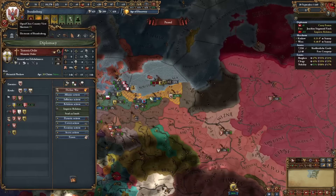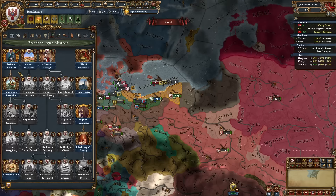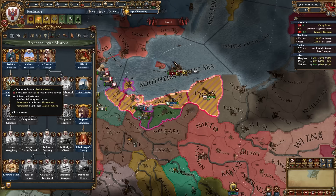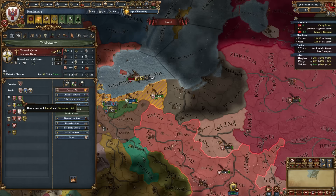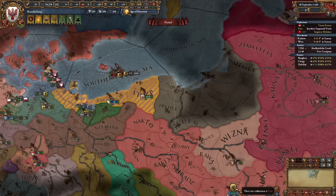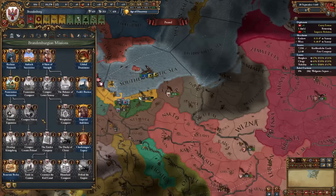The most important thing when forming Prussia is to take the province of Stolp and vassalize that nation. Once you have four provinces in Pomerania owned by you and your non-tributary subjects including vassals, you get permanent claims on the entire Teutonic Order. It's critical to do this before December 1449, because Poland will attack them as soon as their truce is up. I completed the war just in time — it's nearly October 1449 — taking Stolp and making Wolgast a subject.